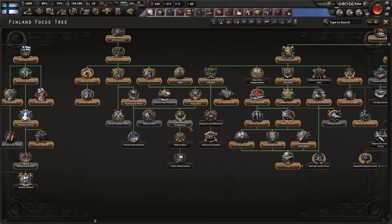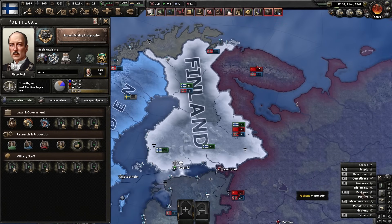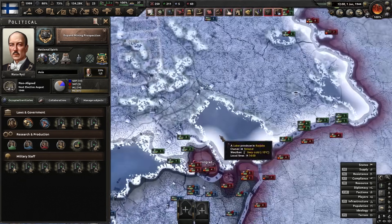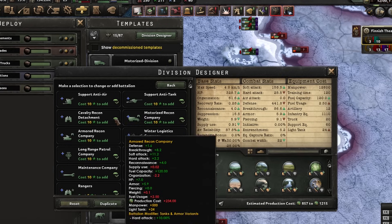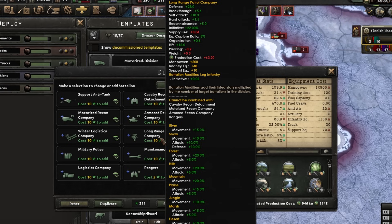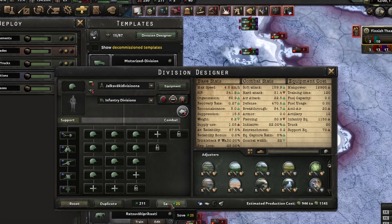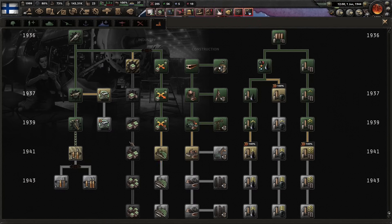I haven't actually played as Finland yet, so let's start by expanding mining to get those resources. I notice a really weird template, so let's get rid of that anti-tank and put in anti-air. Finland has some new support companies I haven't seen before: Winter Logistics Company and Long Range Patrol Company. Let's go with the Long Range company for improved movement, and knock infantry down to 20-width to start.